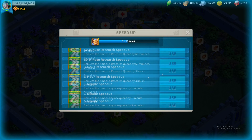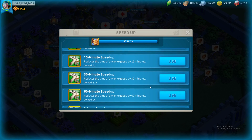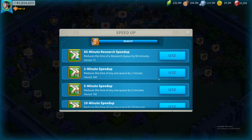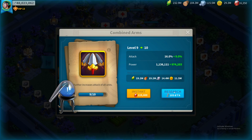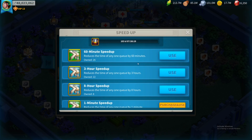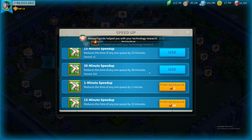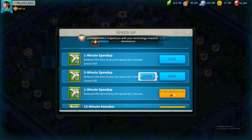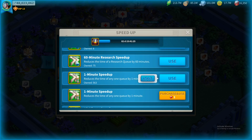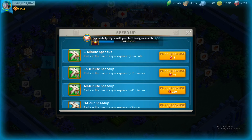We have five days on this — use all our 3-hour, 60-minute, 15-minute, and 1-minute speed-ups. We need to upgrade the Bind Arms to 103 days. Upgrade right off with the 8-hour, 3-hour, 60-minute, 30-minute, 15-minute, 5-minute, and 1-minute speed-ups. Do everything — 60-minute research, 30-minute research, 5-minute research. Down from 100-plus days to 74.